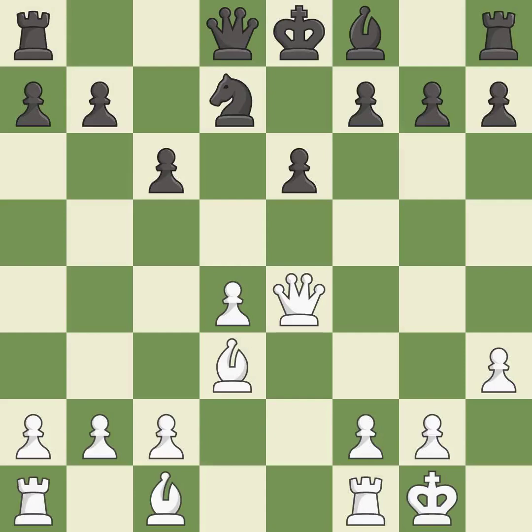Castling kingside tends to be safer because the king is further from the center — it is excellent. This develops a bishop off its starting square, getting it into the action — it is good. That's not a mistake, but it's not the best move either — it is good.